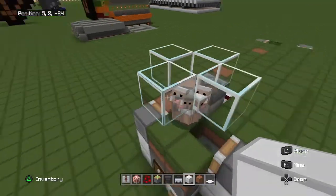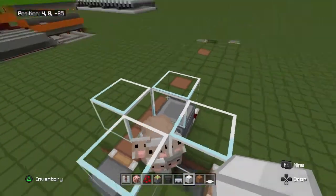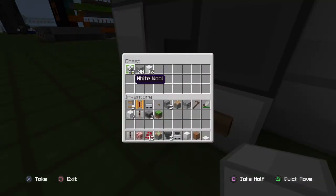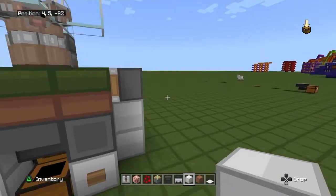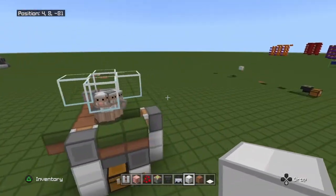Just drop one sheep of your color in there, or you can make it breed with other sheep and have many sheep of the same color. And look how fast it goes — that's already 12, just that fast. So yeah, that's the design and without further ado let's crack on with the tutorial.